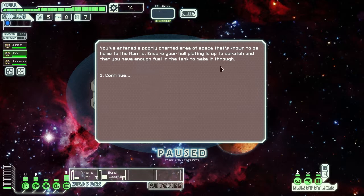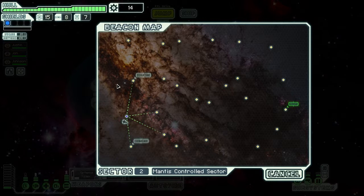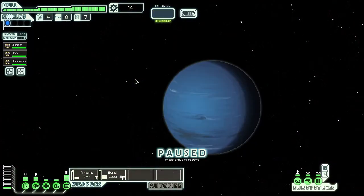We have the ability to jump to the next sector. The choice is Mantis space or an abandoned sector — let's see what the Mantis people can do for us. We've entered a poorly charted area of space known to be home to the Mantis; ensure your hull is up to scratch and you have enough fuel to make it through. Sounds like they're not exactly the most hospitable creatures. We note something new in this version: you can now see if a destination is too far to jump before committing, which is a great improvement over previous versions.